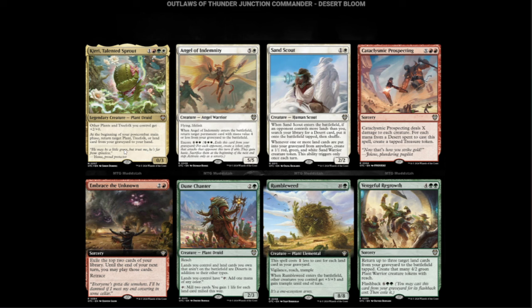Angel of Indemnity — white and five for a 5/5 with Flying and Lifelink. When it enters the battlefield, return target permanent card with mana value four or less from a graveyard to the battlefield. Encore for eight. It's like Reveillark but better.